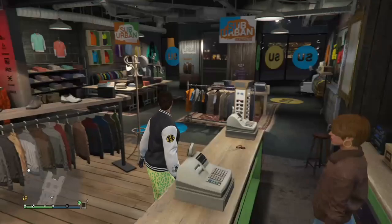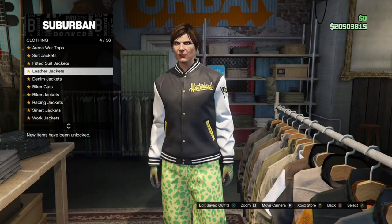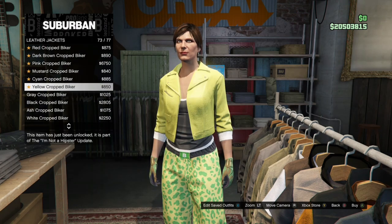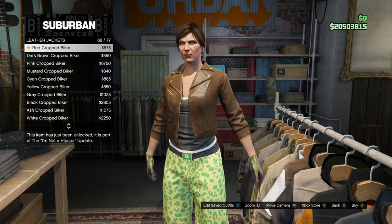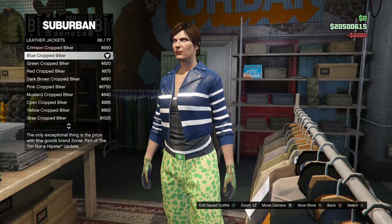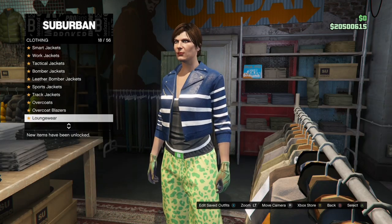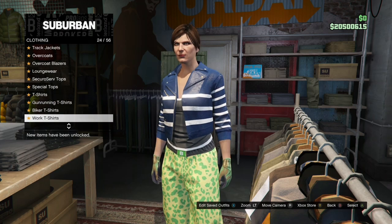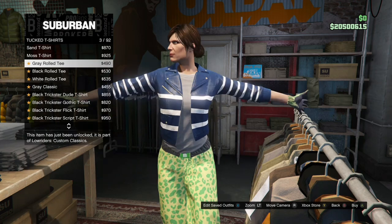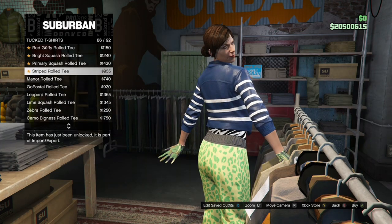Once you save that outfit, make your way over to the Tops section, go to Leather Jackets, and purchase the Blue Cropped Biker, which should be towards the bottom. Once you purchase that, back out, stay in the Tops section, go to Tuck T-Shirts, and buy the Blue Digital T-Shirt, which I believe is number 75.